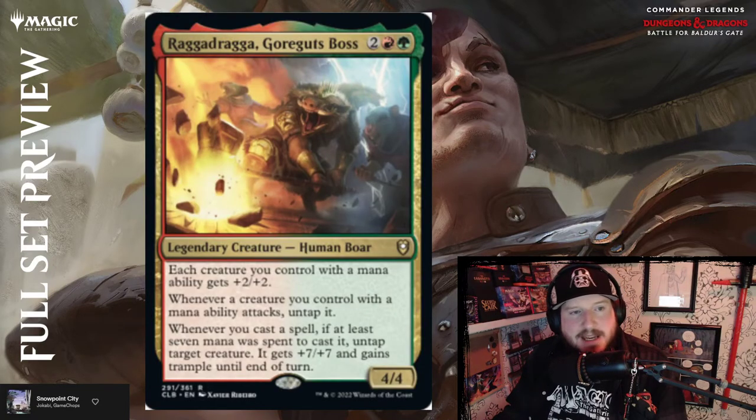Raggadragga, Goreguts Boss — two, red and green for a 4/4 Human Boar. Each creature you control with mana abilities gets +2/+2. Whenever a creature you control with a mana ability attacks, untap it. And whenever you cast a spell if at least seven mana was spent to cast it, untap target creature — it gets +7/+7 and gains trample until end of turn. This card is nutty.